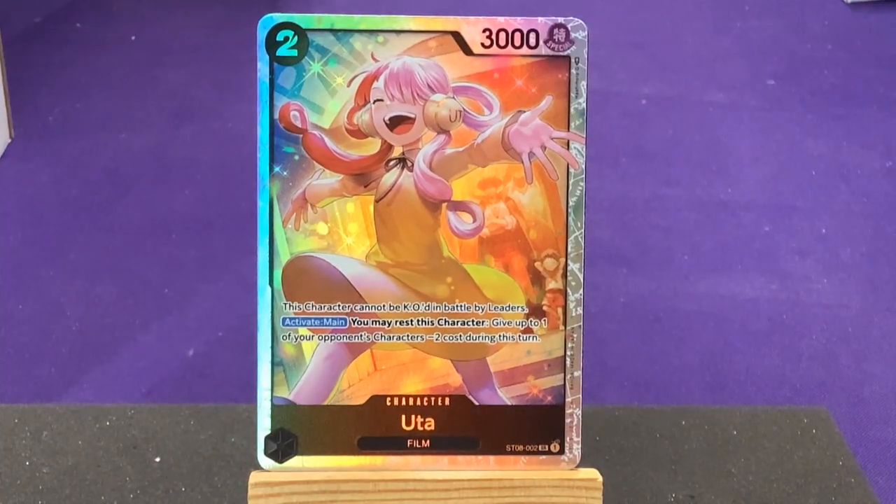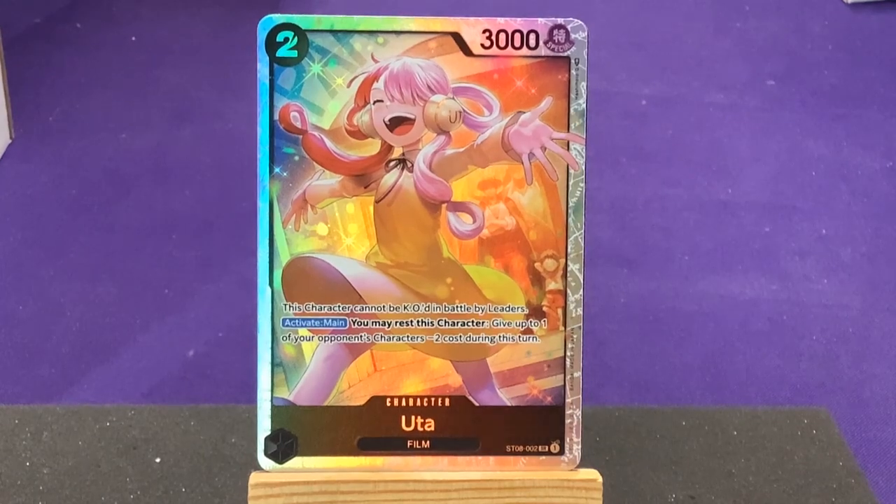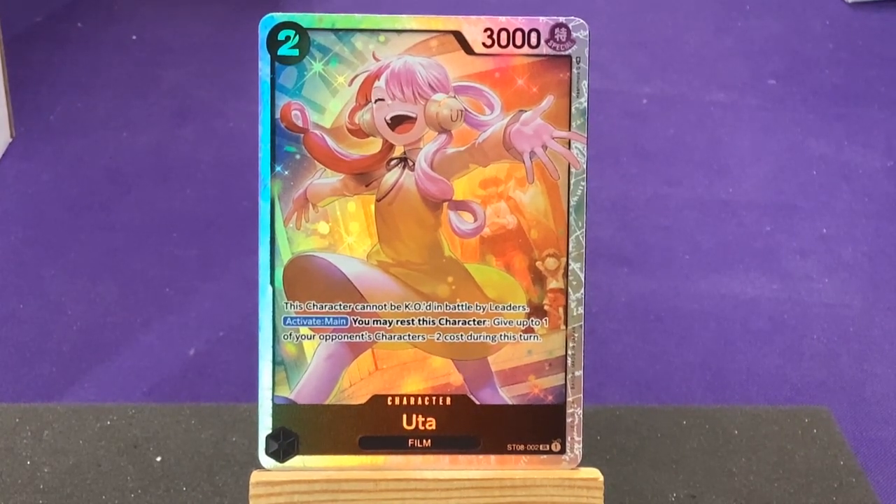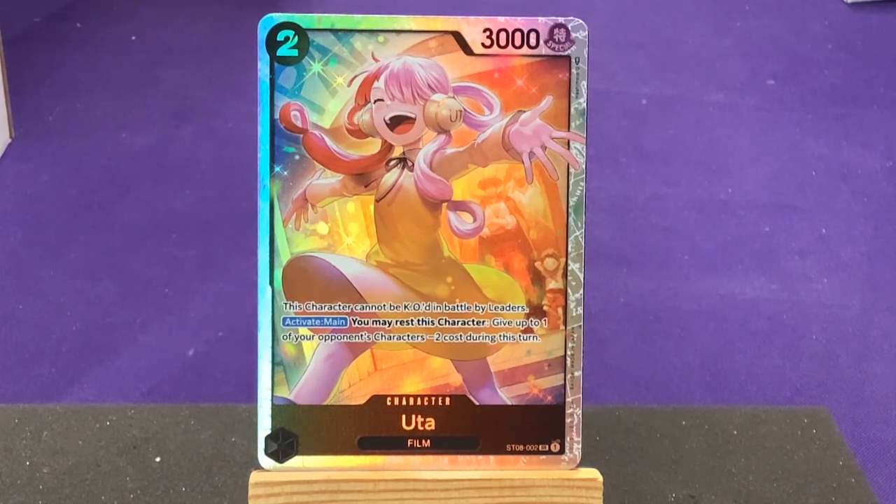We are going to have two copies of Uta, who's from the film — she's also a super rare. Rarities help represent card strength and are useful if they get reprinted in future sets. You can see Shanks hanging out in the background art. Her ability: this character cannot be battled by leaders. Active main: you may rest this character to give one of your opponent's characters minus two cost during this turn. Black likes to subtract cost, and the fact she can't be battled by leaders makes her pretty powerful.